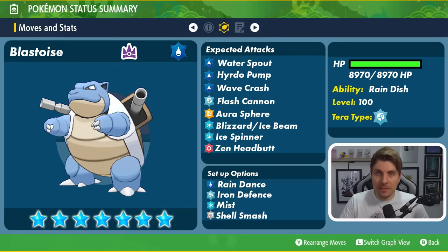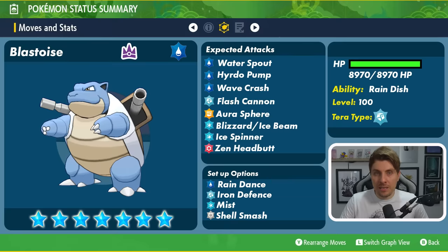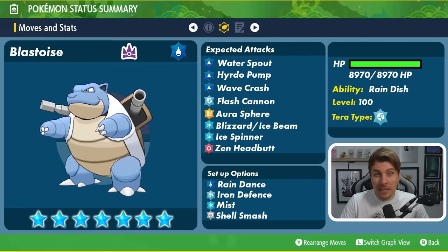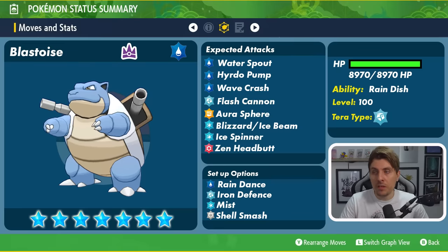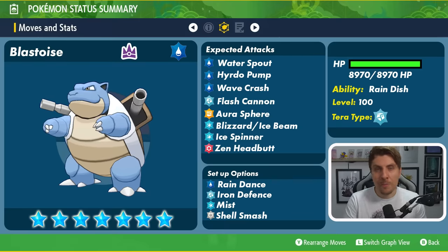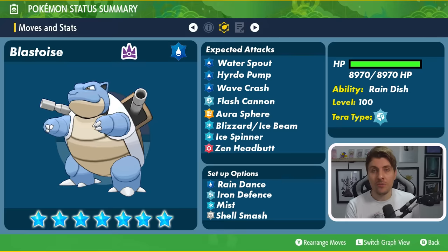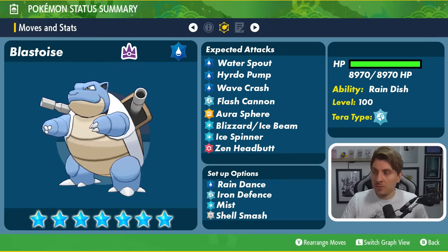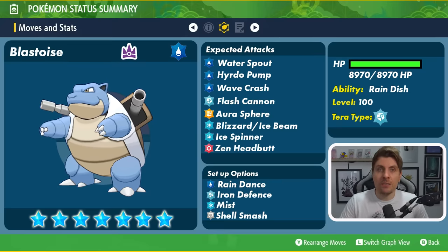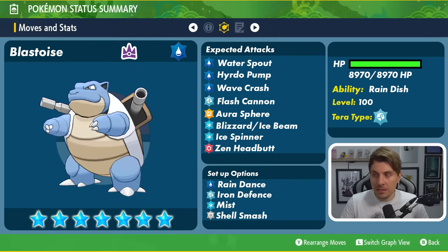Flash Cannon makes a lot of sense because of the Steel Tera typing — it's going to have at least one Steel-type attack. Aura Sphere is a special Fighting-type attack it gets access to. Blizzard and Ice Beam are special Ice-type attacks, while Ice Spinner is the physical variant that could also remove Terrains from the field. Zen Headbutt could give it coverage against Fighting-types brought to this raid. Overall Blastoise isn't the best with coverage, but definitely has deadly setup options with Rain Dance, Shell Smash, Iron Defense, and Mist.